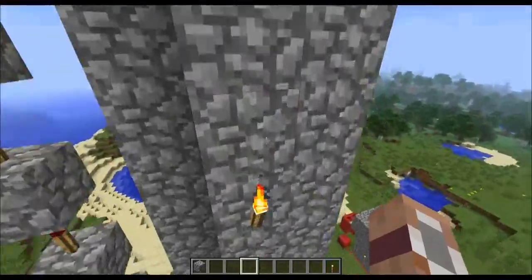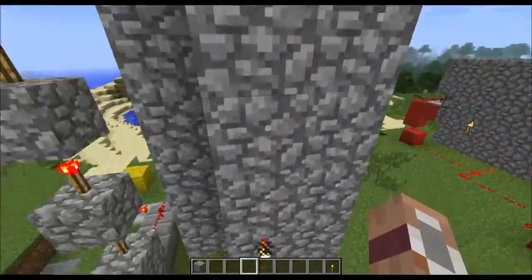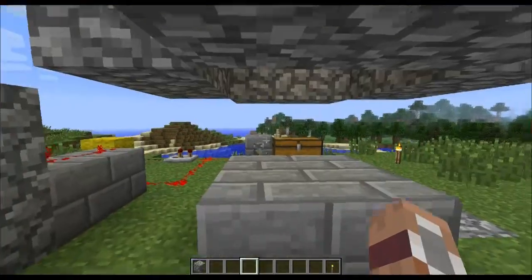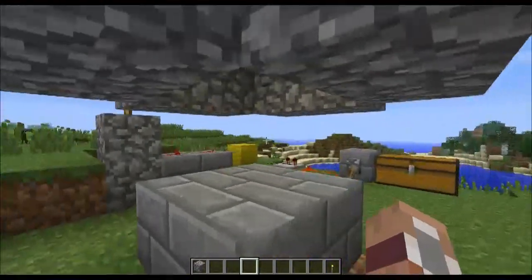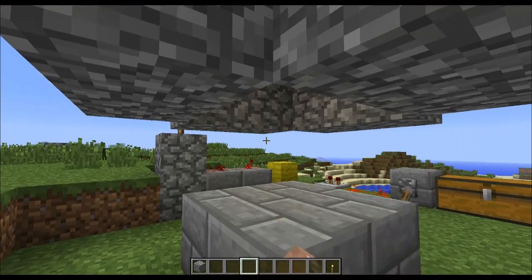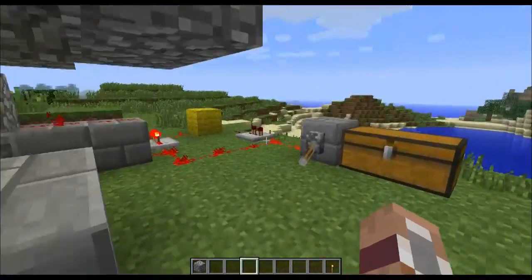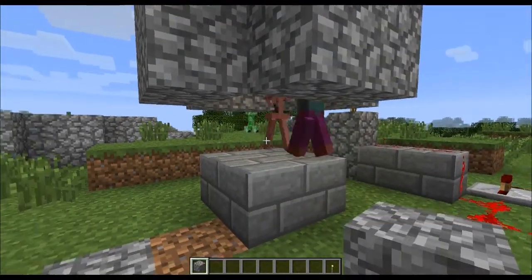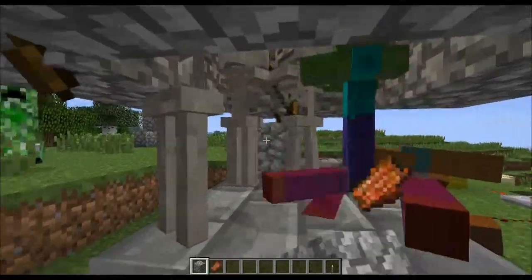The drop is 23 blocks high, so the mob will drop 23 blocks. That is enough to knock it down to only half a heart health left, which means you just have to hit them once to kill them. Which is enough for the rare items and things to drop.